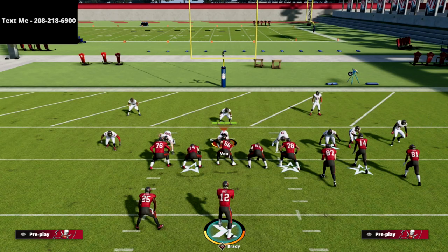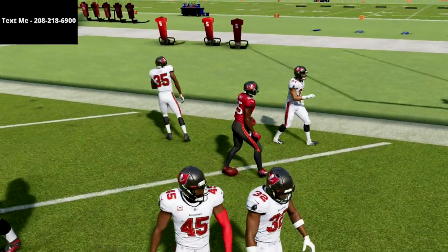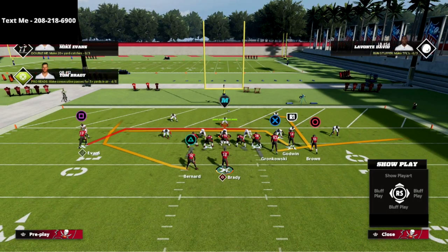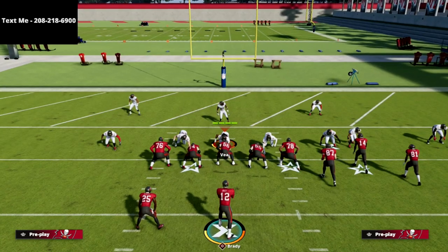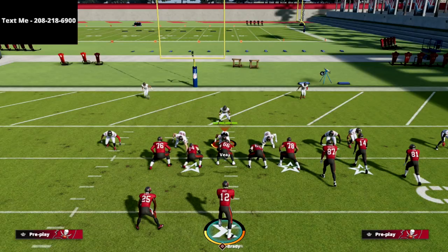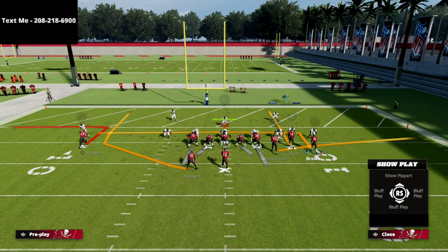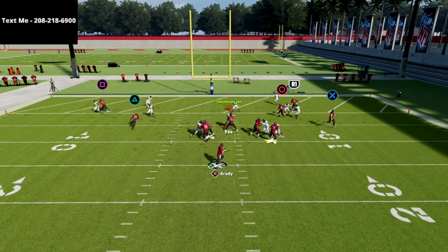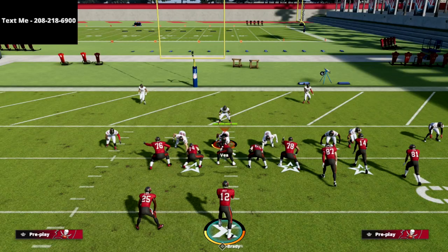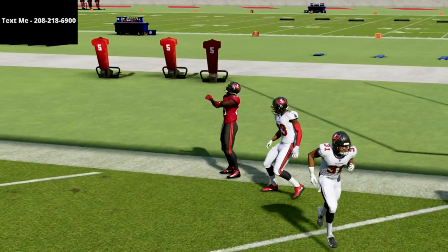Now let me jump over to Tampa 2. I can pretty much run any zone and you're going to see that window is going to be there for you. Now the other thing I wanted to show — the reason I've got the ball in the middle of the field is because if you're going for two the ball will be in the middle, but what you actually want to do is put your bunch to the short side of the field. That is going to significantly help this seam wheel route get open. All you do is low ball it and you're going to hit it.